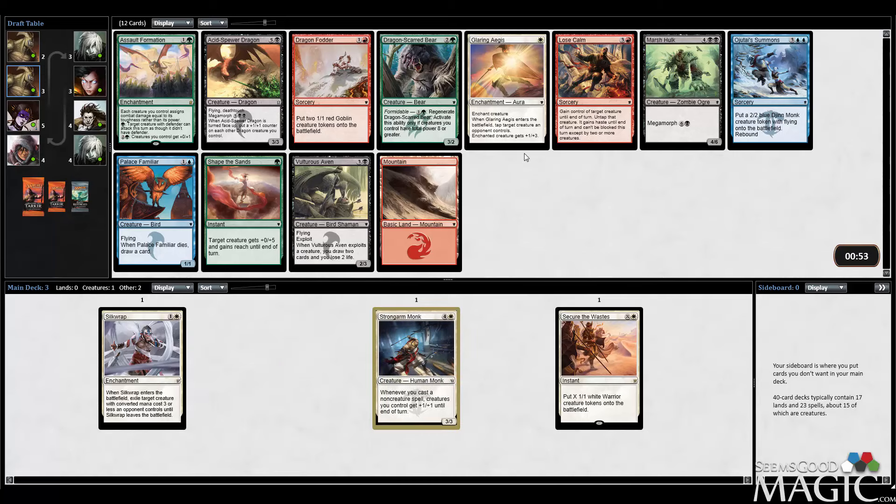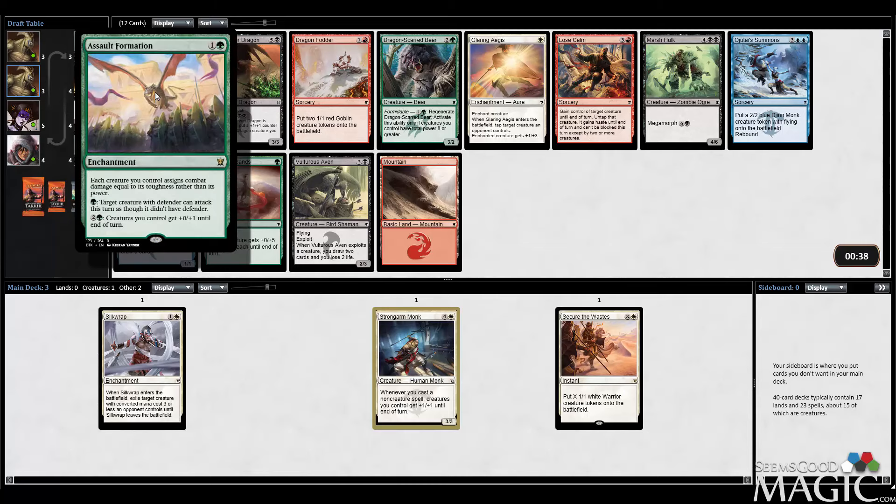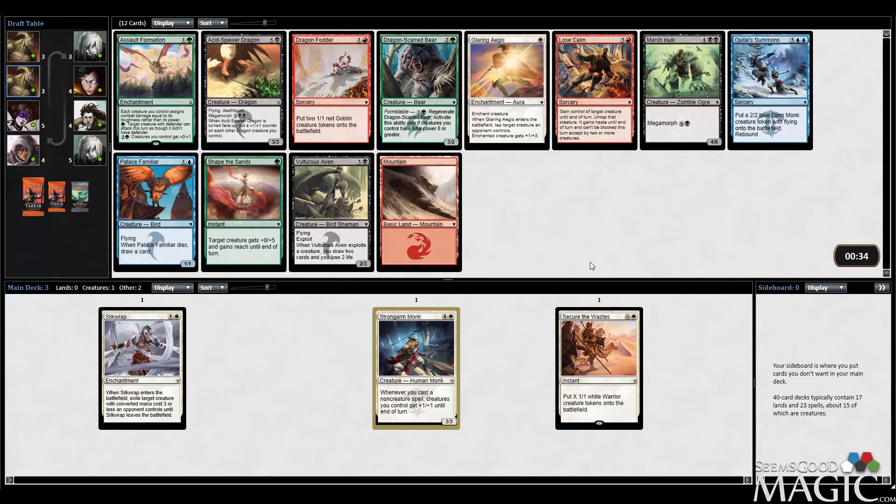We're finally going to go off color here, because it's not worth taking a Glaring Aegis. There is Vulture of Saven, Acid Spewer Dragon — I may just want the Ojutai Summons. It's going to play really well with Strongarm Monk. There's also Assault Formation, which actually plays really well with Secure the Waste — you just buff all of them. That's kind of interesting, and it still plays with Strongarm Monk. Typically though, I don't think Strongarm Monk is at its best in Green-White. Blue-White is really where you're going to shine with Strongarm Monk, because you get cards like Ojutai Summons and other good blue instant and sorcery spells. I'm going to take the Summons.